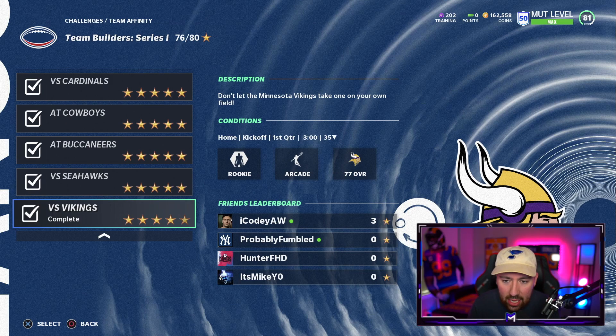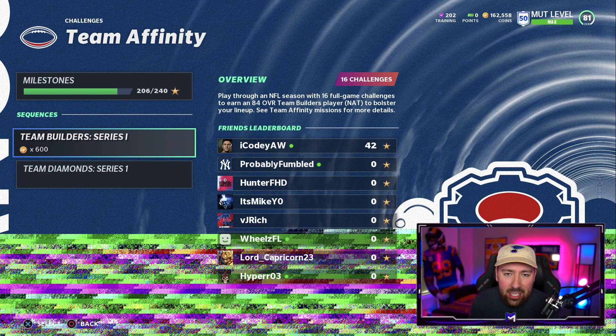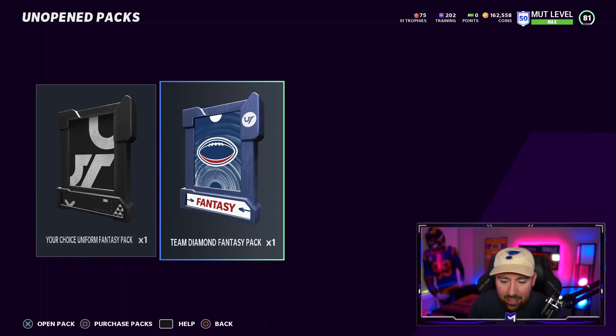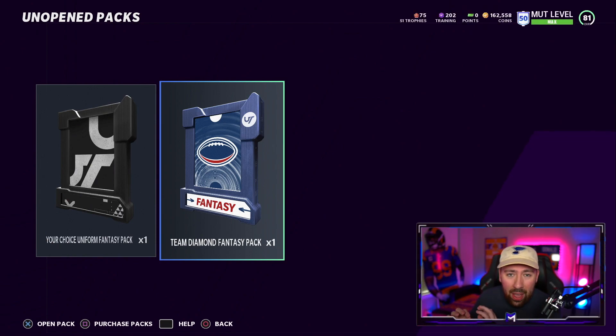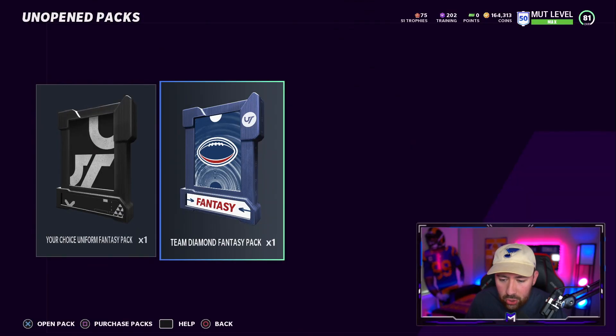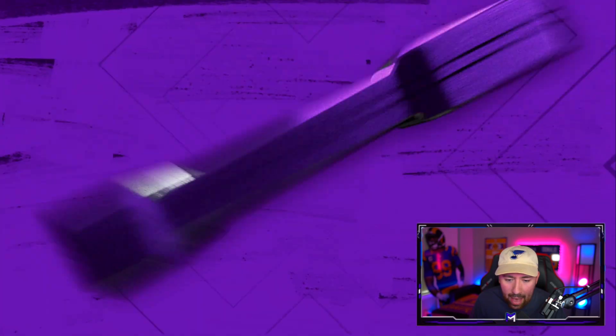I'll show you the pack right here — you get two of them essentially. What the — EA, are you good? There's no way that's a normal design. So this is the pack: it's a Team Diamond Fantasy Pack. I thought this pack was a guaranteed elite from a certain team that I could use for a theme diamond set. Team diamond — is that an 84 overall or one of the big boys? I'm literally confusing myself. According to Twitter, this Team Diamond Fantasy Pack gives you any of the elite players for the certain set you want to do.